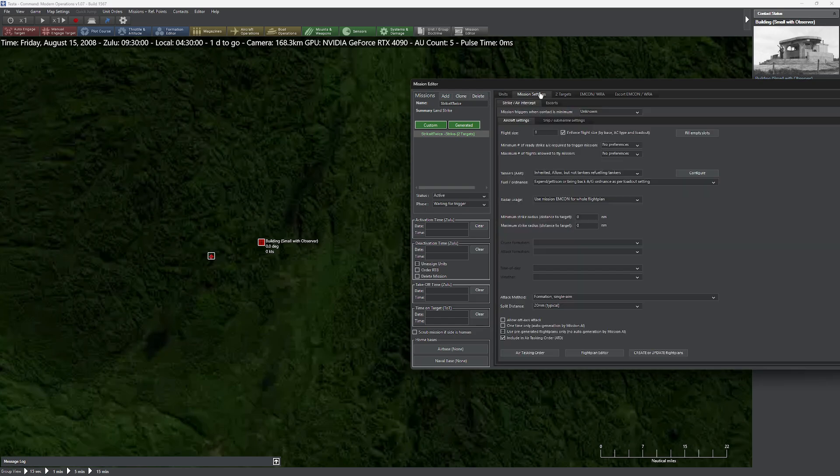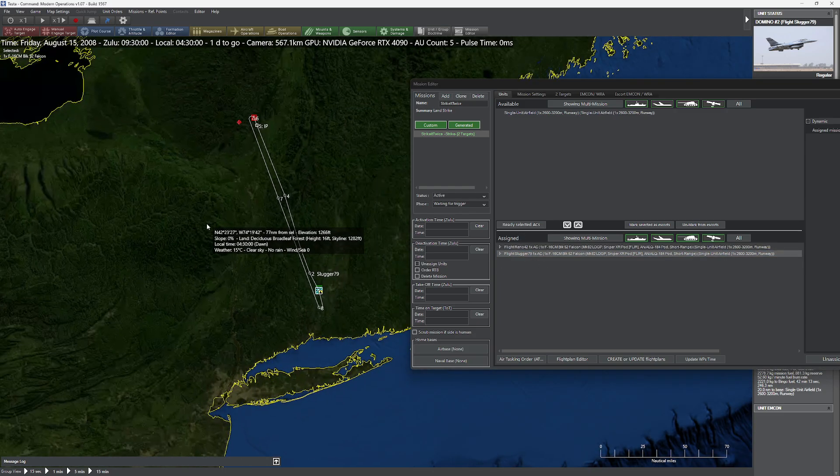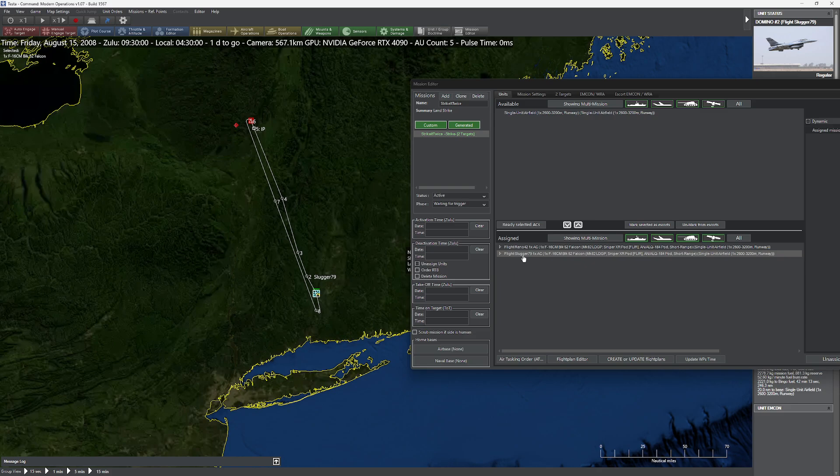So I'm going to add my two F-16s and create the updated flight plans. We now have one unit here - Reno-42 - and the second unit, Slugger-79, and both units are now striking separate targets because they're now considered separate flights. One concern is that being separate flights, they'll be staggered and all over the sky. So I'm going to adjust my time on target so everybody gets there at the same time. Right now it's 12:30, we can probably do 10 minutes without much issue. Whenever you edit the time, go back and update flight plans because their flight plan time will change as well.